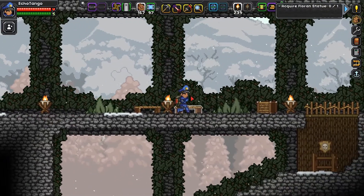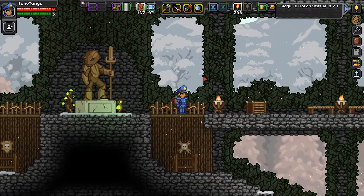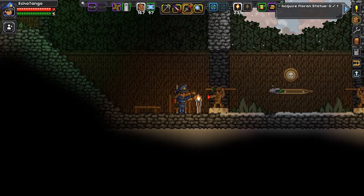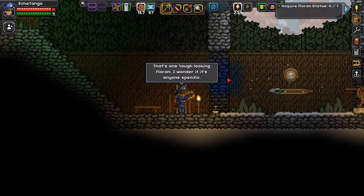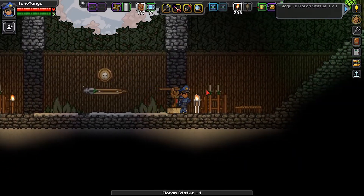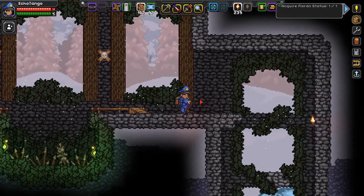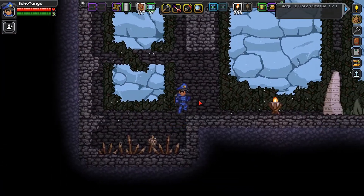Here we are at a Floran hunting ground — this is the perfect place to find Floran statues. The Floran statues we need are somewhere down here around the center part. They're actually these things right here. That is one tough-looking Floran — I wonder if it's anyone specific. We have ourselves a Floran statue. There's not really a whole lot interesting around the Floran hunting grounds, though I did basically loot the whole place out before.